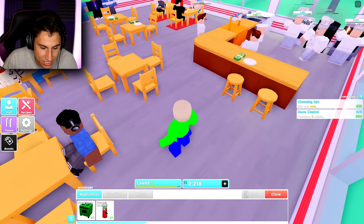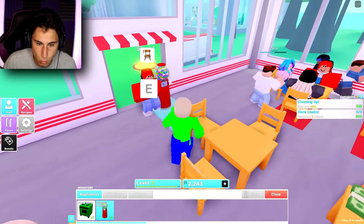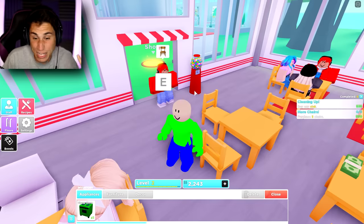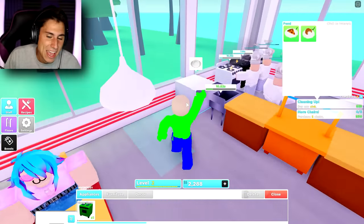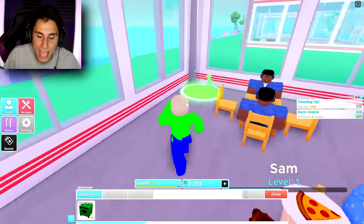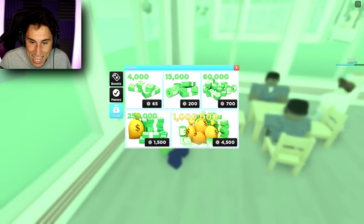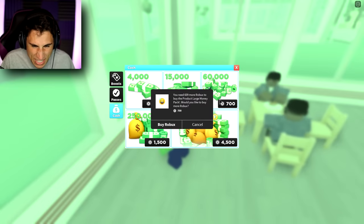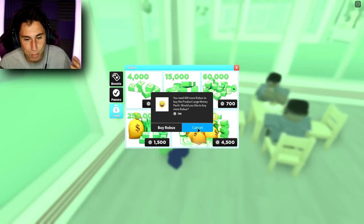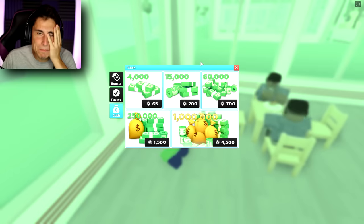Now I don't have enough money for a second floor. Such a waste of money. Let me at least put the gumball machine out — it counts as an appliance. Let's put it by the entrance; maybe while people are waiting they'll buy a gumball. Actually, there's kind of a cheat code to this game — the power of Robux changes everything. I have 99 Robux right now and need 609 more. Let me buy more Robux — I'll be right back.